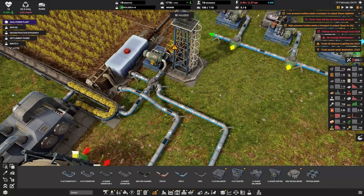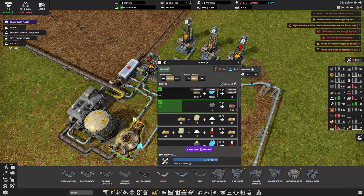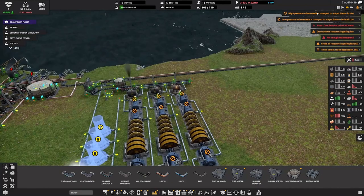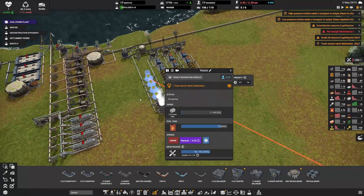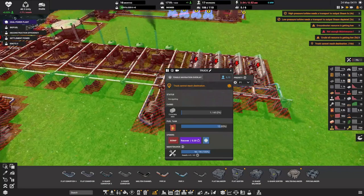The high pressure turbine needs a transport out - I know you're full of steam. Can we prioritize this? What are you complaining about - you can't get to that but it's right there. Come around - is that really so far away that you can't get to it? Come on guys, this isn't good. Silly trucks - pause and unpause. Come on, bring it over - this is more important.